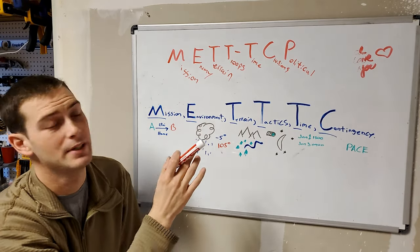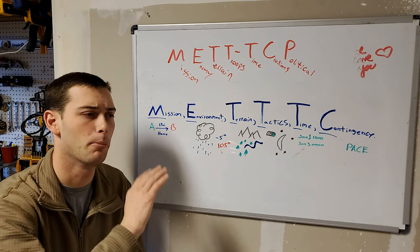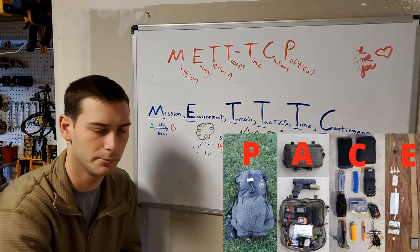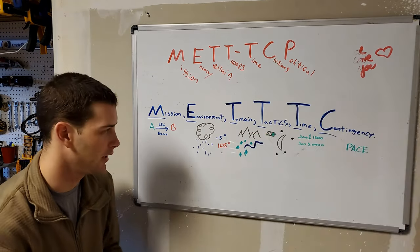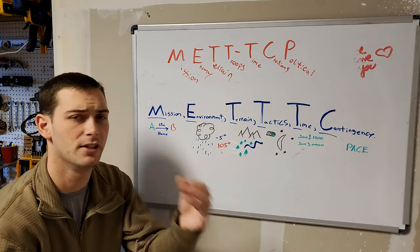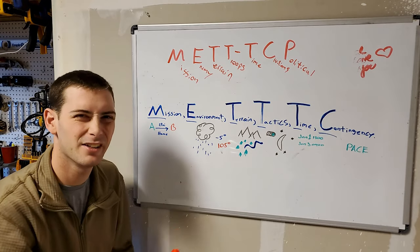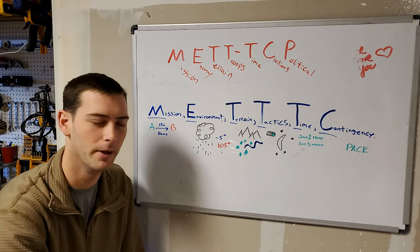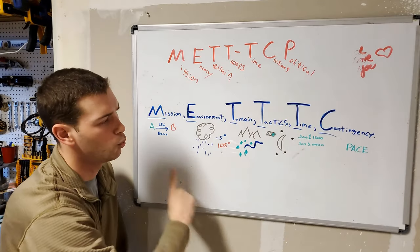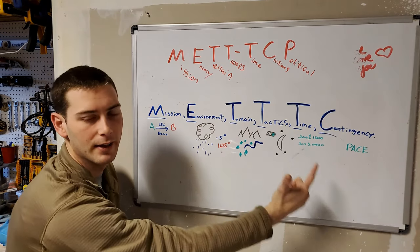Next and last is Contingency. Originally it was civilian considerations; now it is Contingency. If you've seen my previous video about the PACE method — Primary, Alternate, Contingency, and Emergency — these are all plans you can set up to have backup options, and this feeds into that. What is your contingency plan if some of these other things change along the way? Maybe you have to change your entire mission altogether. Be able to circle back around — kind of like the OODA loop: Observe, Orient, Decide, and Act. Lieutenant Colonel John Boyd made that back in the 60s. It's a way to keep looping back to keep your mind in the game. Same with contingency — reassess and keep doing that over and over again.